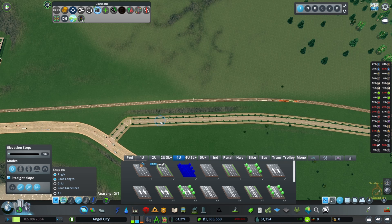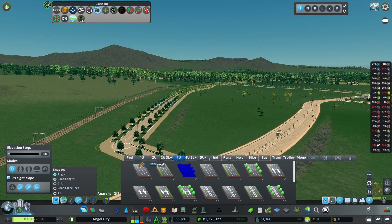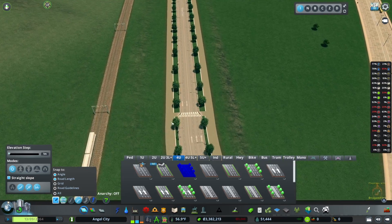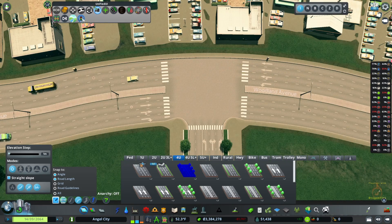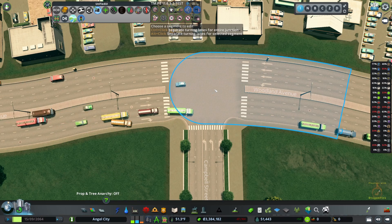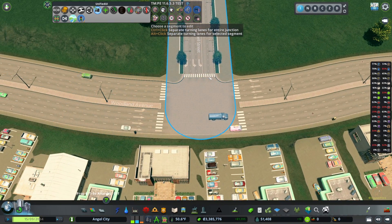We'll grab each of these — I think I made the change in here. Come back over to the toolbox and make them to terrain height. There, I just moved the road up a little bit and put the crossing in there. Let's go ahead and set this up with dedicated turning lanes. This will be two lanes heading out of the city.